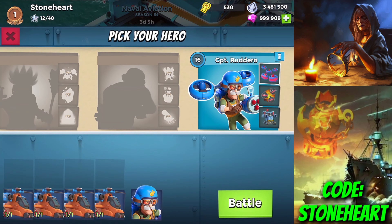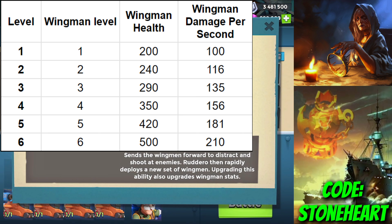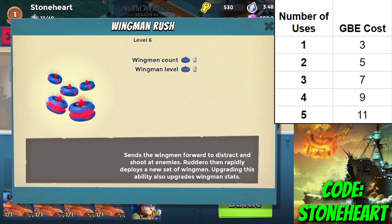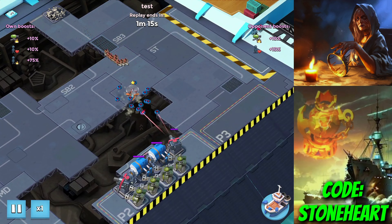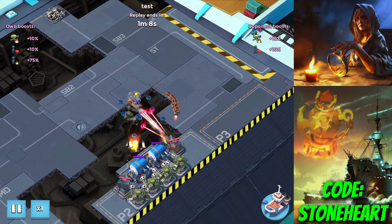His first ability is Wingman Rush. Basically, he spawns six more flying critters already on the map — the ones already around him get pushed a bit forward, and he spawns six new ones just like that. The wingmen do get stronger the more you upgrade them, and they roughly have the same stats as normal critters. This is pretty similar to Sparky's burst ability where she spawns a bunch of critters; this one just spawns wingmen instead. The existing wingmen move forward, so it works great as a distraction with a bunch of them up ahead while he and whatever's behind him stays protected.